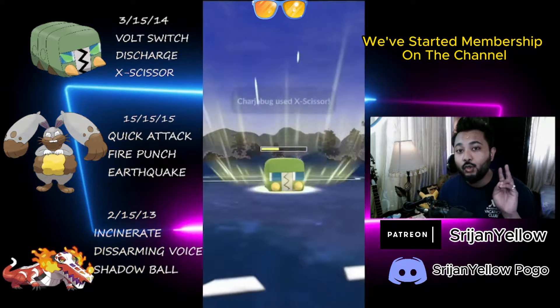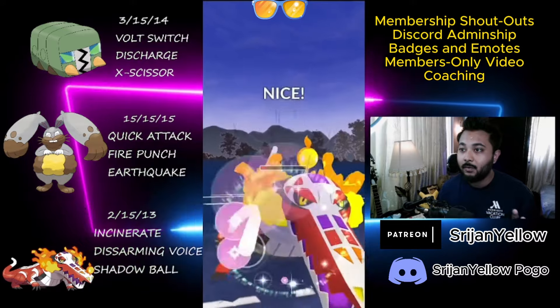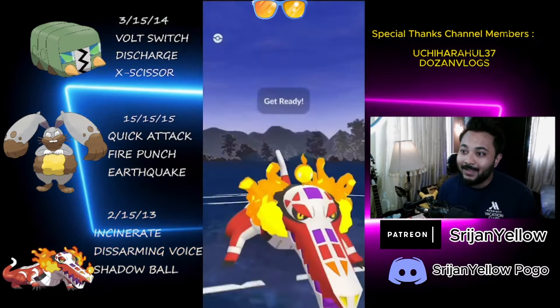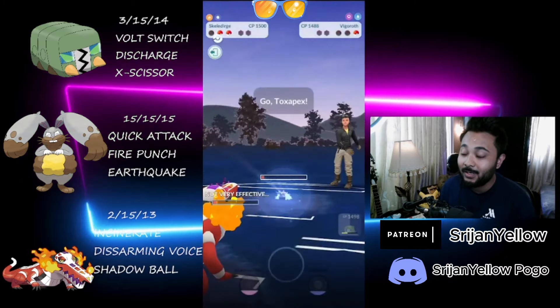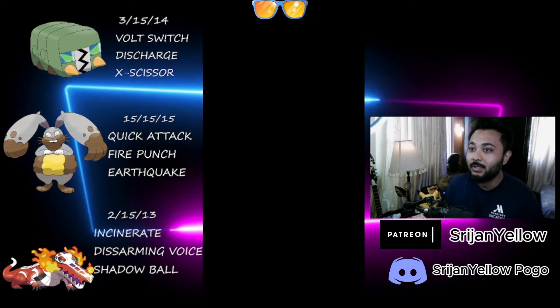We've got two moves stored in Skellidurge, so I do the combo play. I snipe with Disarming Voice from Skellidurge, and they don't die so I hit Disarming Voice again — this was the CMP for the second one. They tried to hit Body Slam but I win it. Just one more Incinerate will do the job against the Toxapex, and we take the victory there. GG's.